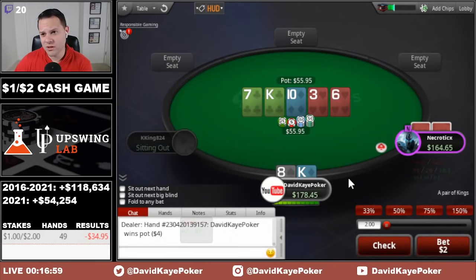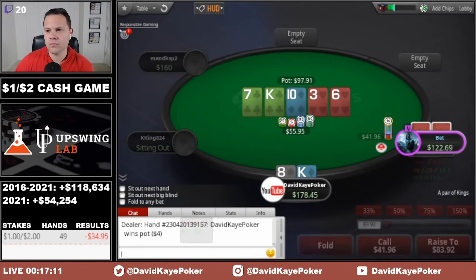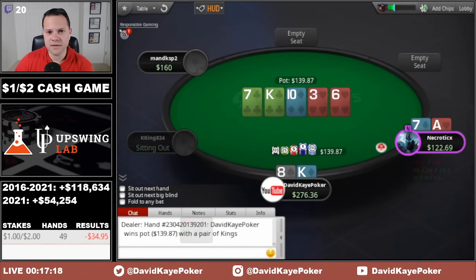6 of hearts on the river. So 8-9 comes in, but the other draws do miss. Fortunately that is one of the draws that we block, so I think we'd be calling here if we see a bet. We see the bet and hit the call button. We're up against 8-7.